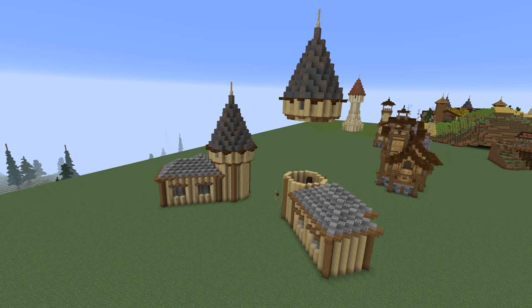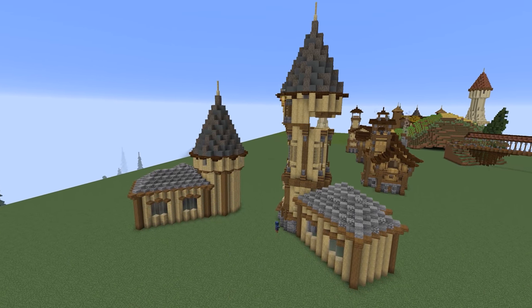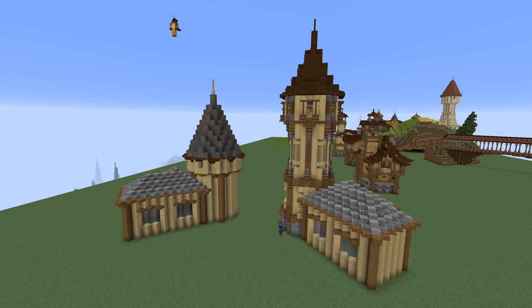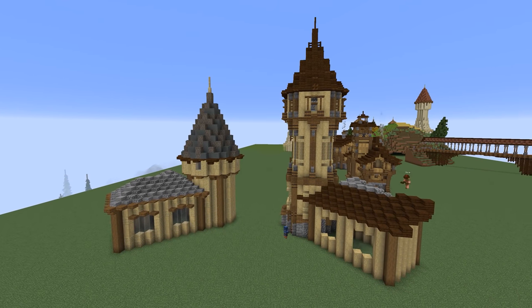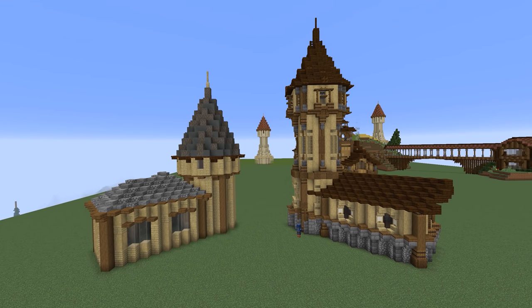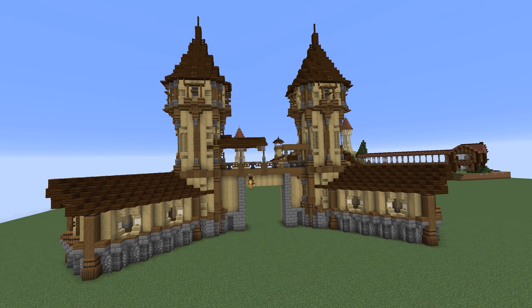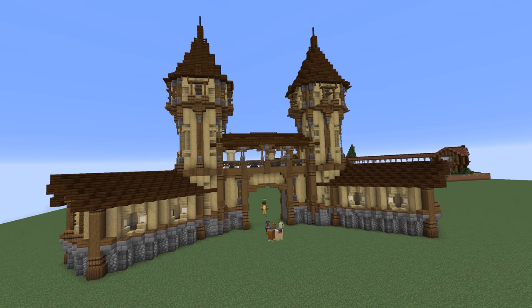One of the aspects of the original build that impressed me was this diagonal gatehouse. I start by making improvements to the right side, which gives a nice before and after shot so you can really visualise the changes. I copy the finished design over to the other side and finish things up by perfecting an archway and overhead bridge connecting the two gatehouse towers.